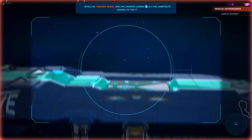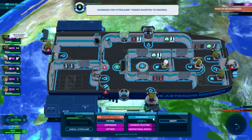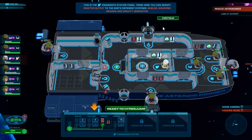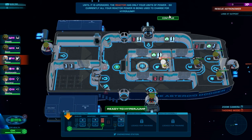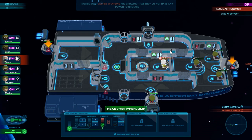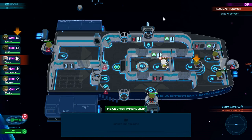Safest route, fastest route. Charge — we're ready for hyperjump. This is the engineer stations panel for me: you can modify reactor output to the ship's different systems — shields, weapons, engines, and gravity generator. While charging for hyperjump, four units of power will be diverted and locked to the engines. Until it's upgraded, the reactor only has four units of power, so currently all your reactor power is being used to charge for hyperjump, meaning your energy weapons don't have power. The gravity generator and shield charger are also without power. After you complete hyperjump, power will be returned to the previous set balance and everything will be operational again.